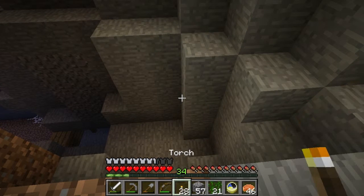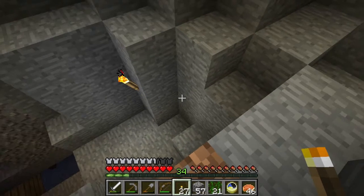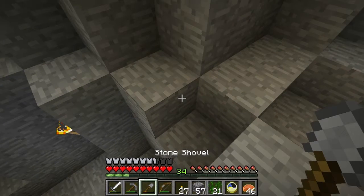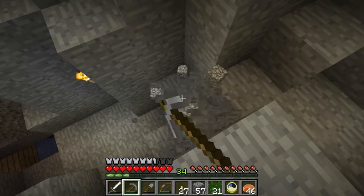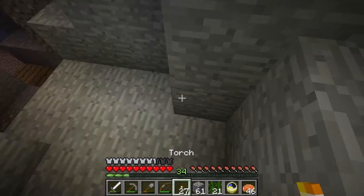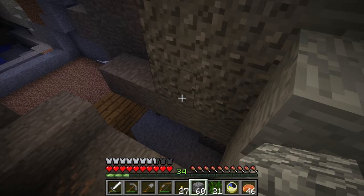This looks like we can go down here. Let's get some light there. I don't need any vine — I can just make a staircase out of this. There we are. Throw some cobblestone there. Alright, we're officially in the mineshaft.